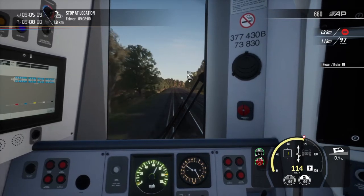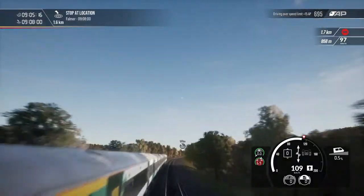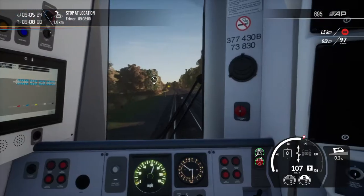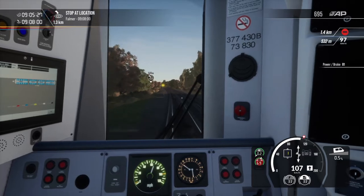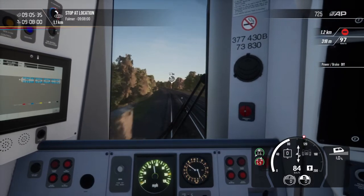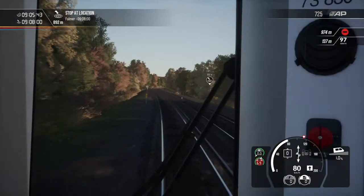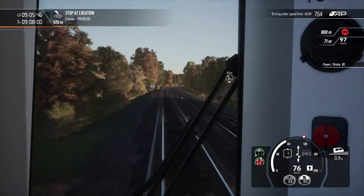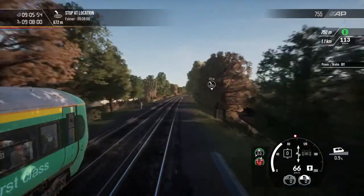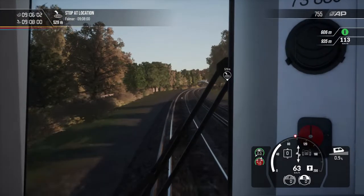We're going to slow it down here, make sure we just tap those brakes. Let's make sure we're all set for our stop. Our first stop is going to be Falmer — Falmer Station. We're going to slow it down a little bit, get off those brakes, and MCB is all good. Hit the brakes, go to B1 — should be all good. We are now arriving at Falmer.